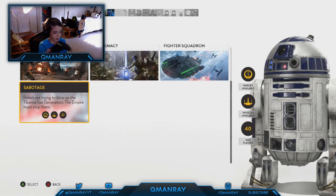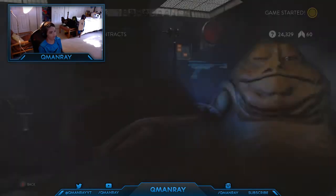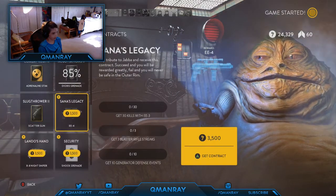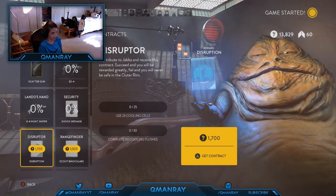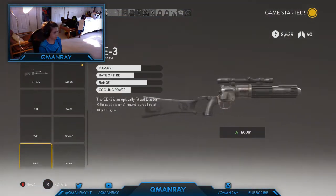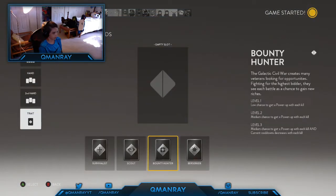Let's go right into sabotage. All right, so I'm gonna go buy — here we go. Senta's Legacy: I definitely want the E for Lando's hand, want that security, want that, and want that. All right, everything's bought. Now I want to use the EE3 and also the berserker trait as usual.